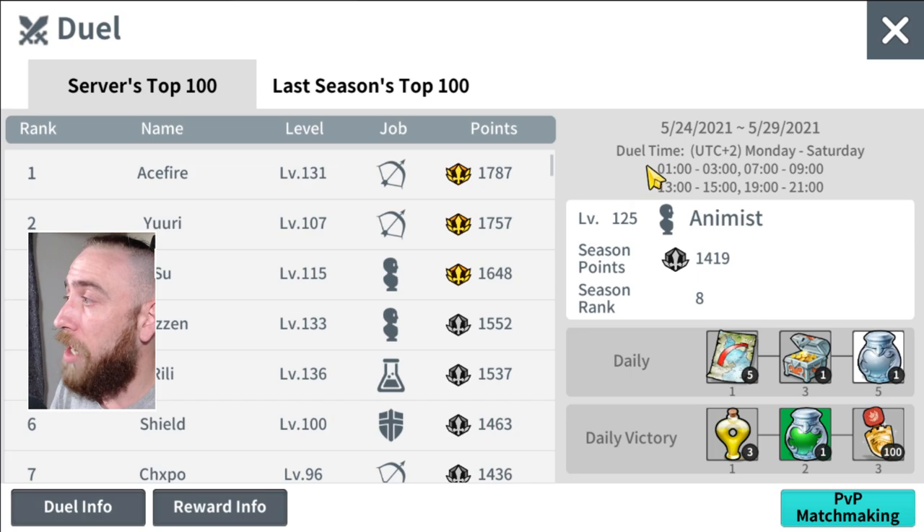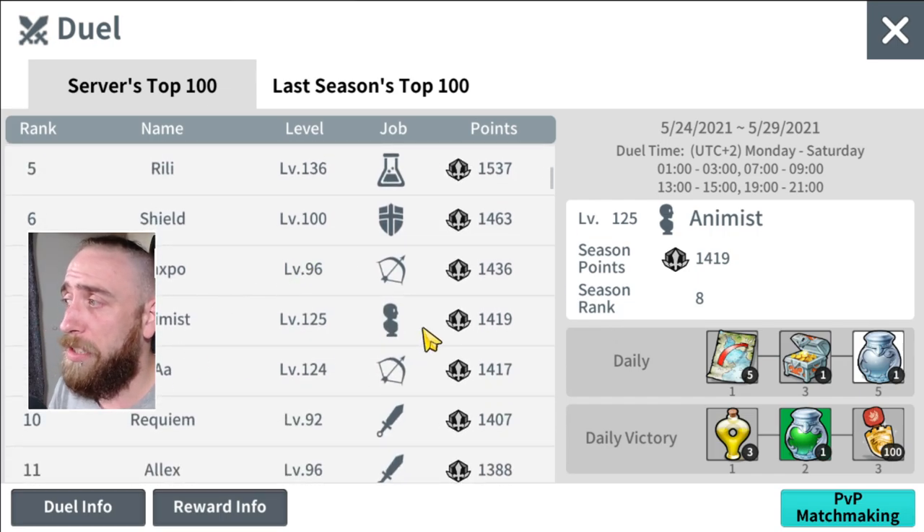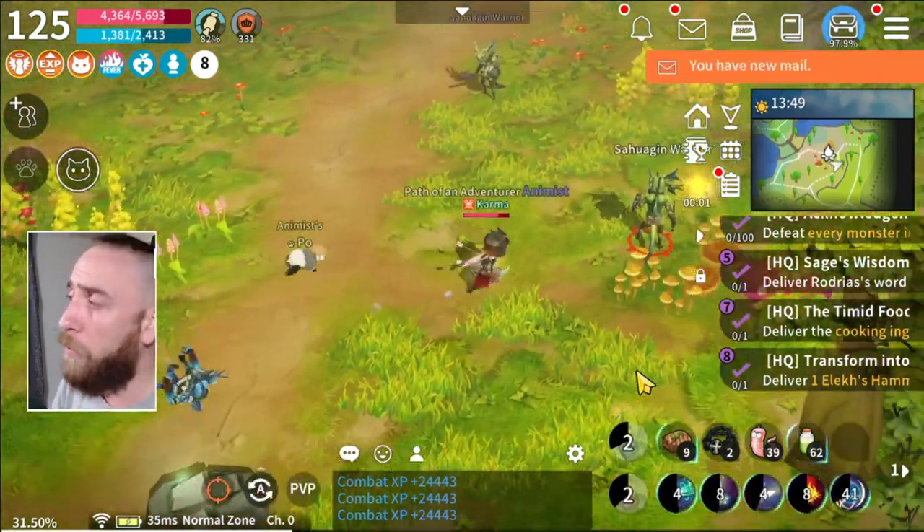Dueling works the same as raiding — it opens at certain times: 1 to 3, 7 to 9, in UTC+2, and these open for two-hour periods. I haven't really been keeping up with it and I'm still eighth place. I spent an entire day trying to fix the Kalakaya's quest that everyone's stuck on — the devs are working on that and will get it fixed.